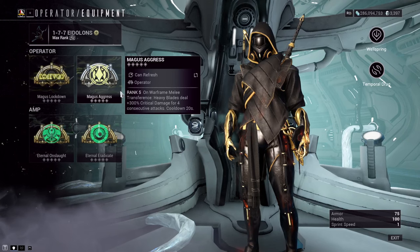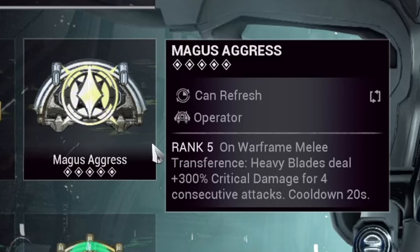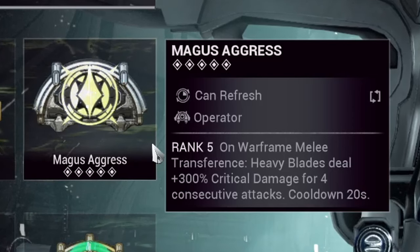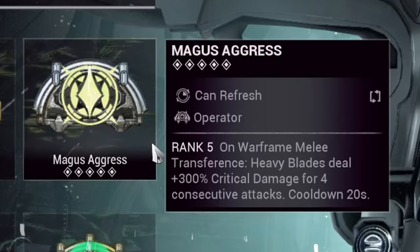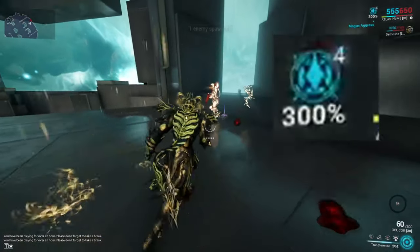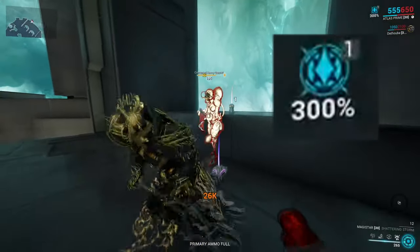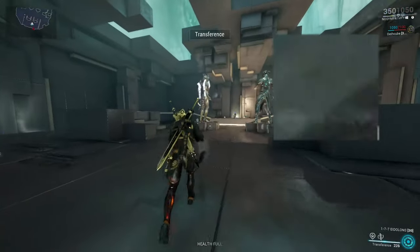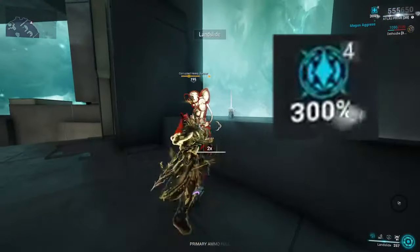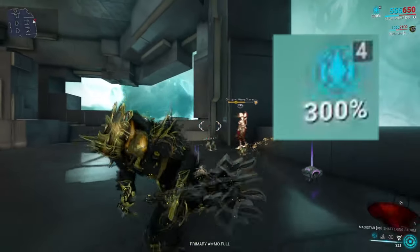Next up, Operator. This build benefits massively from the Operator Arcane named Magus Aggress — when transferring from your Operator, attacking with your melee input, then switching back to your Warframe, it gives you a 300% critical damage increase to your heavy blades. What's important is that it works with pseudo-exalted abilities without consuming charges, giving you a free 300% critical damage buff to your fists. Whether this will be changed in the future I don't know, but it's been working for quite some time. Whack it on your Operator if you can.